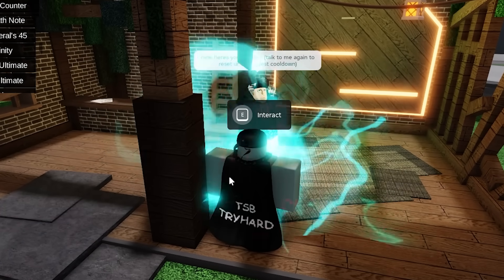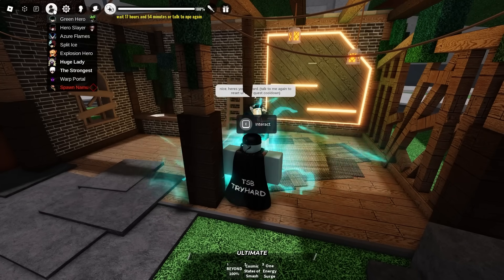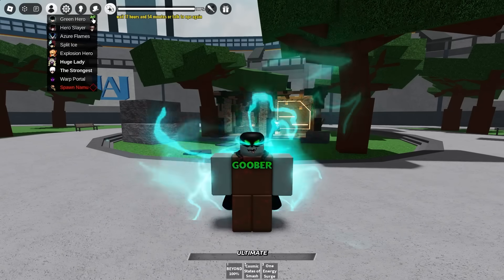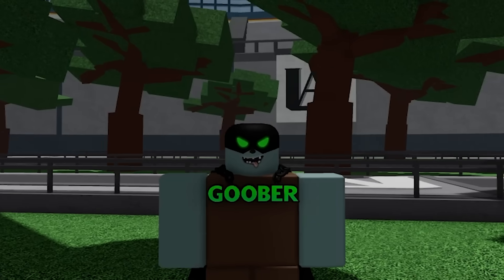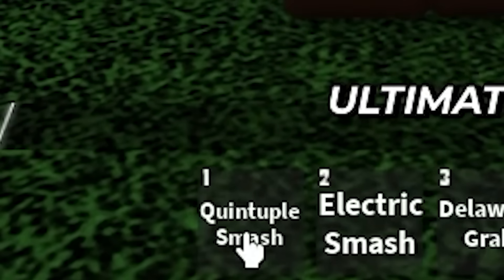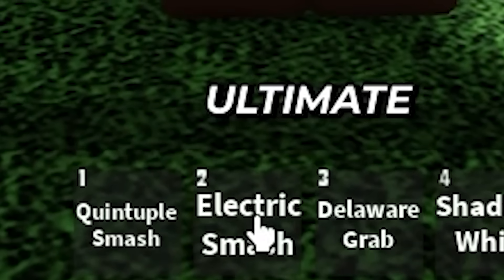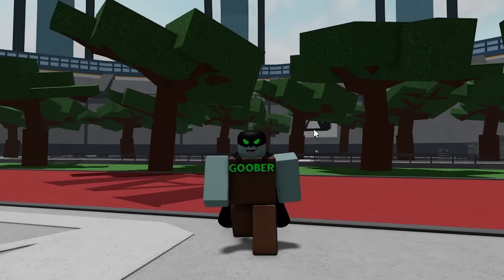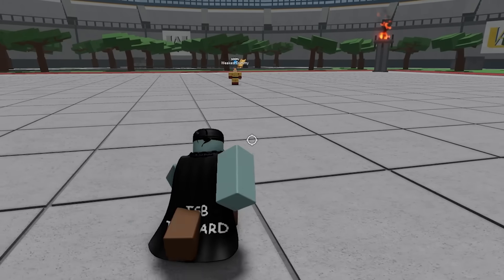Now if we talk to Gojo we should be able to unlock it. It's at 100% — wait, do I have to click it? I have it unlocked! Let me go ahead and change this character — there we go, we have our new moves: Quintuple Smash, Electric Smash, Delaware Grab, and Shadow Whip.